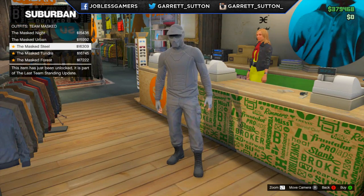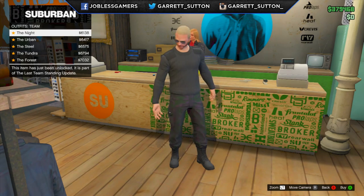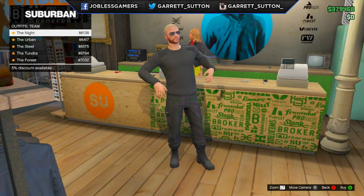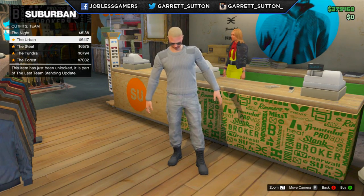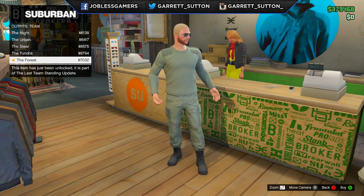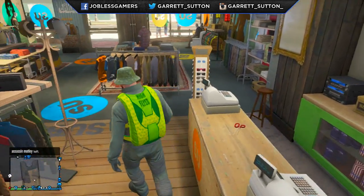We also have the Masked Urban, the Masked Steel, the Masked Tundra, and the Masked Forest. Next up we have the Knight. Not sure why I have blonde hair, but anyway — the Urban, the Steel, the Tundra, and the Forest. These are pretty cheap for outfits — only seven grand total. So those are all the outfits.